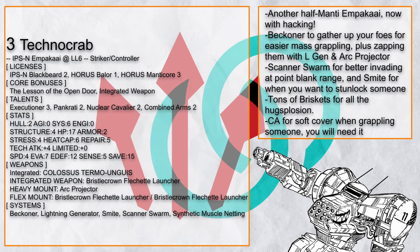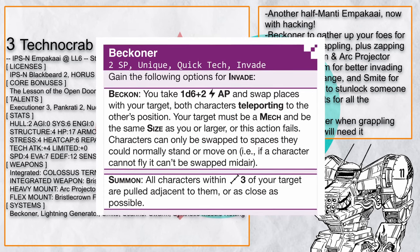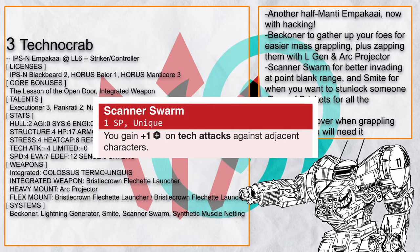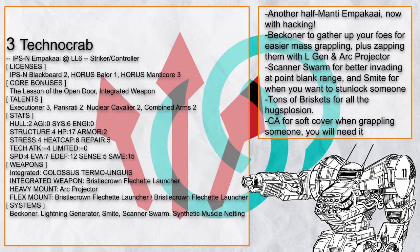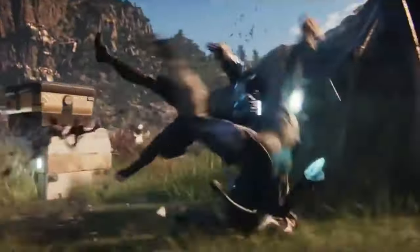Technocrab here is also another half-Manticore Ampaka — one that decided to be a hacker Ampaka, with Beckoner to gather up your foes and grapple all of them into one big ball of pain, aided by Scanner Swarm to let you hack better at point-blank range. And since you will be grappling someone half of the time, having Combined Arms to give you soft cover is nice too, since you will be mostly out of cover.